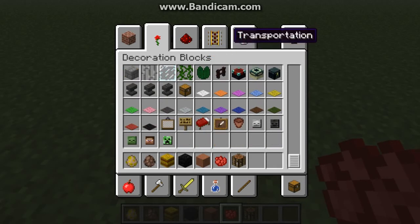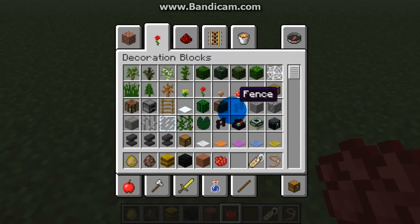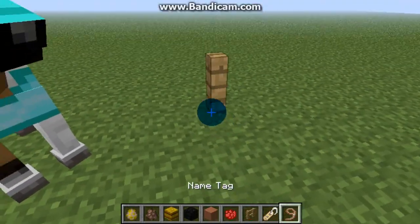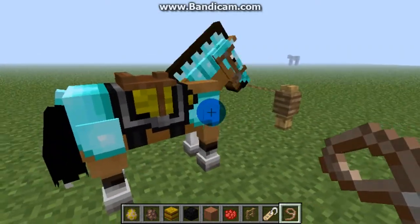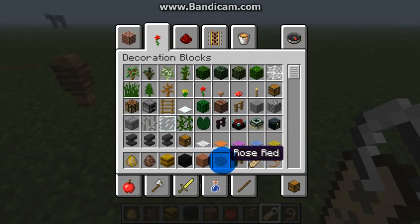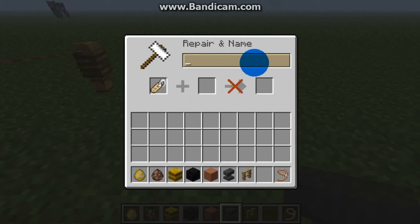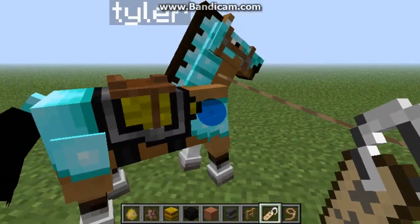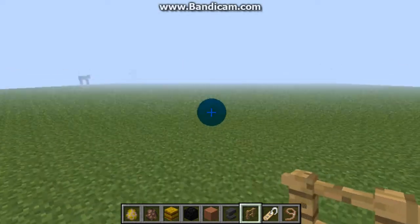So next up I'll show you the name tag and lead. You need a fence - or iron bars and stuff also work. I put the lead there, click on the horse, and put it on. There you go - now the horse is stuck there forever. Here's how to use the name tag, because I had no idea at first. If you go to the anvil, let's name him Tyler. Then you just left-click on him and you name him Tyler. That's the name that will be hovering above him in multiplayer and everything.